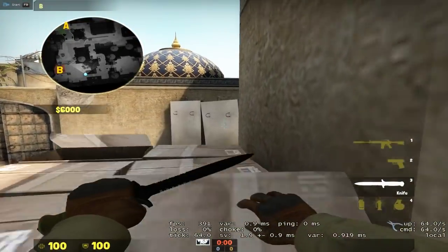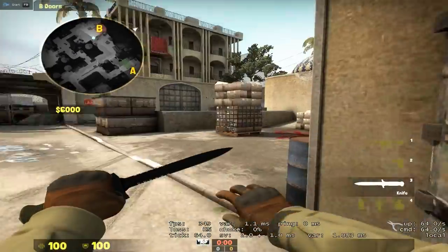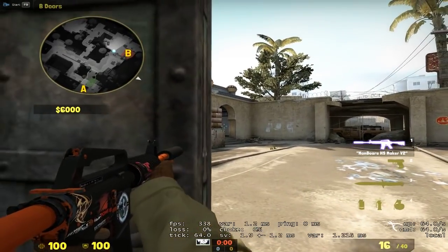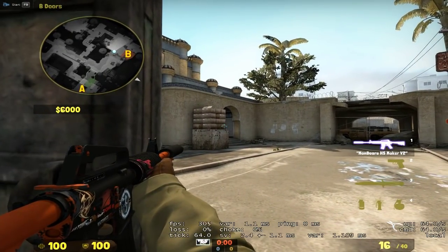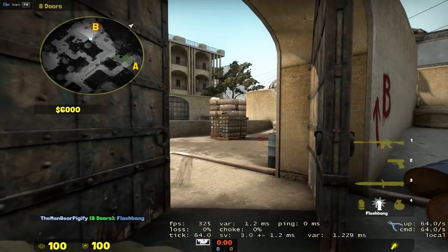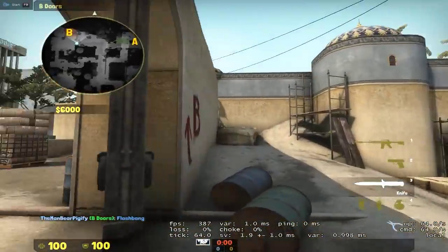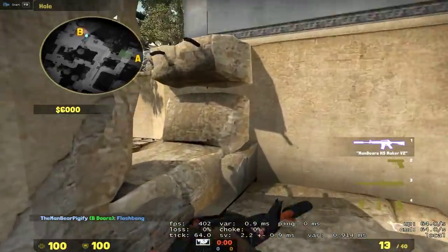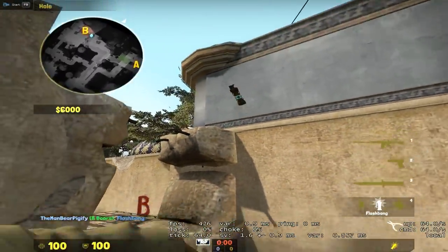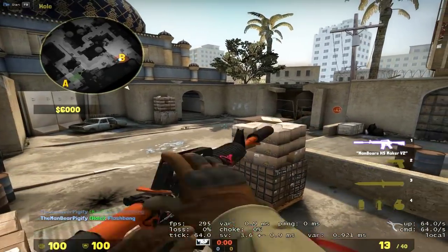If they hear you jumping on the box, a lot of the time they'll come pre-aiming and without a shotgun you're pretty much dead. Another spot is from the door right here, which is good if you had a bad spawn and are slow. If they rush 5v1 you can fall back, throw a flashbang off this box and try to kill one, or play from the window - bounce a flash and then peek out and kill them.